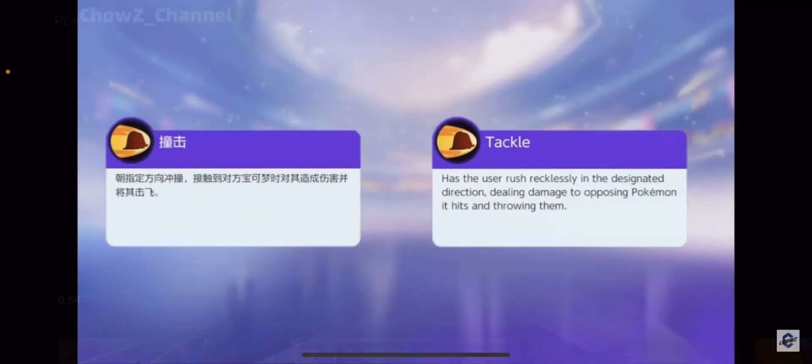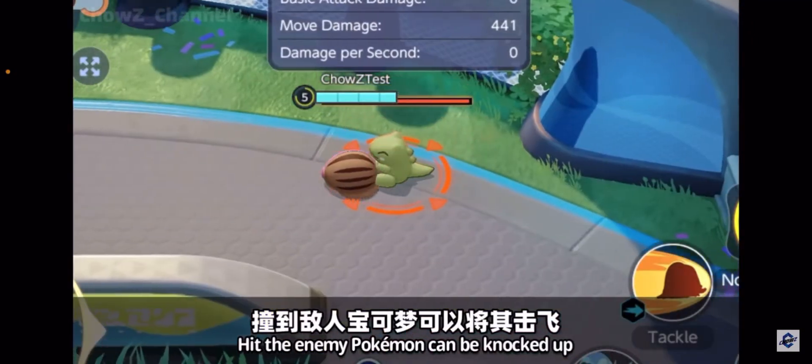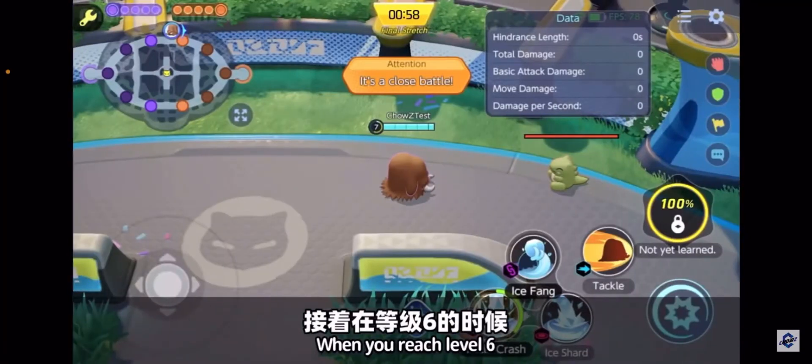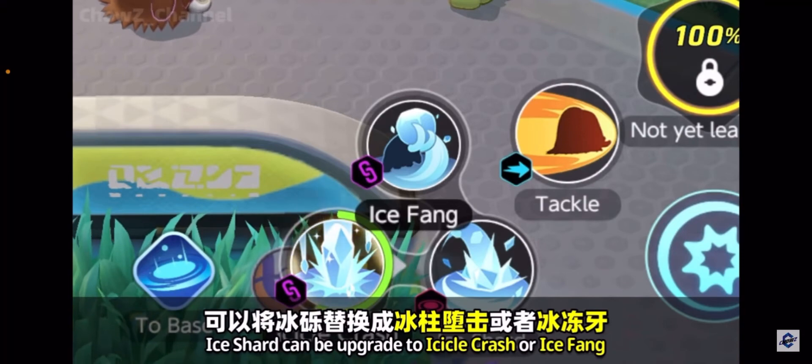Tackle is a dash move — has the user rush recklessly in the designated direction, dealing damage to opposing Pokemon and throwing them. Tackle has a long range, and it can go through walls too. That's pretty cool. At level 6 we can either get Icicle Crash or Ice Fang.